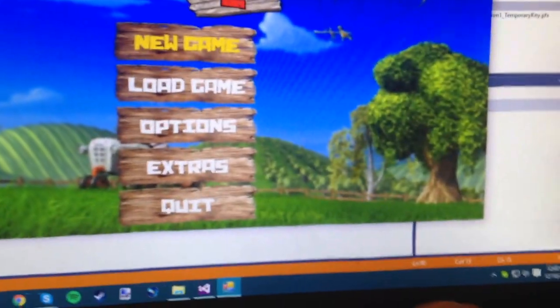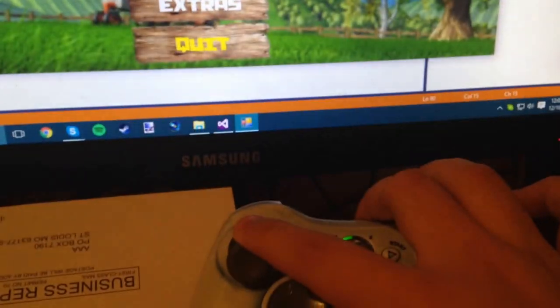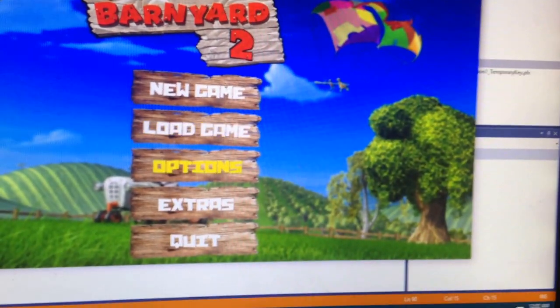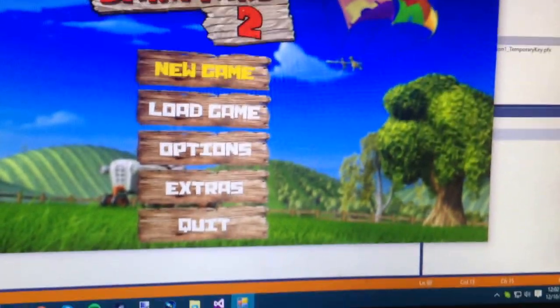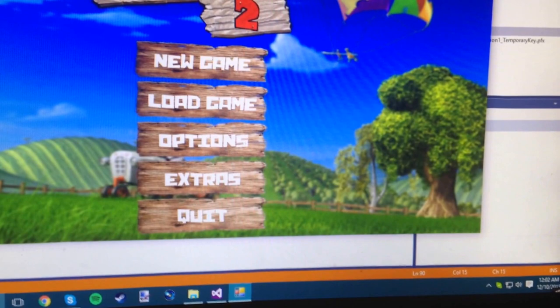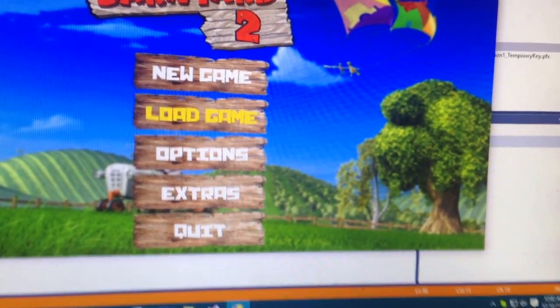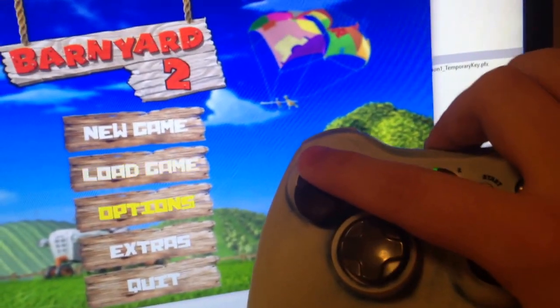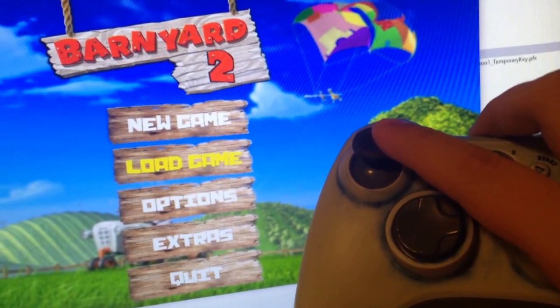So a couple things: if I hold down, I'll go through the menu, and then it even goes all the way back up to the top. A little buggy, still working on it. But if I go up, it's kind of slow. I gotta find the right balance — if I hold it down it goes rapidly, but if I set it on the right timer it goes up. Working on that.